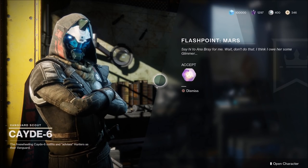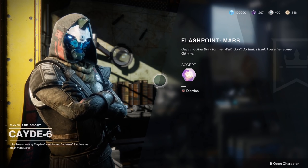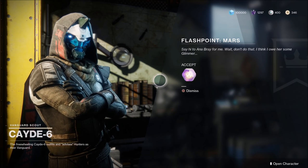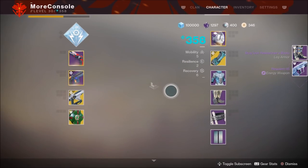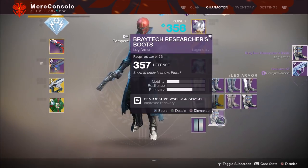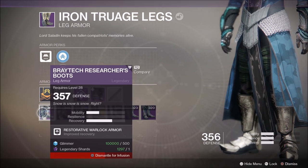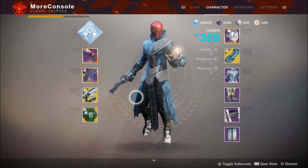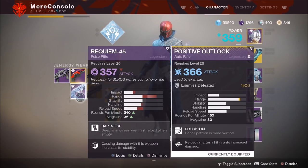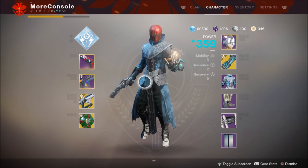Now it's time for loot — opening some luminous engrams for my Warlock, hopefully moving up some power levels. Opening Xur's engram: got some boots, and they did drop higher. Infusing them, we're at 362. The second item dropped at 357 so nothing to do with that one.